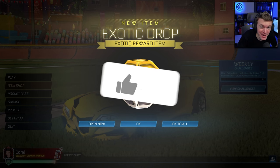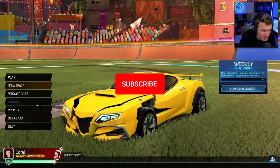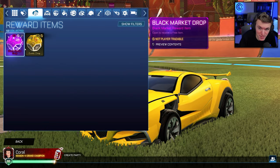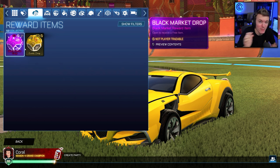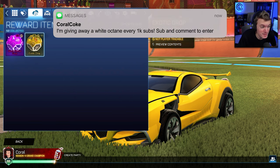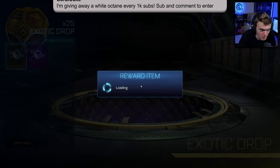Hello everyone, welcome back to another video. Today we're doing another Rocket League drop opening — this time 25 exotic drops and 25 black market drops. We have Sonic here as well. Before we get into that, I want to remind you that every thousand subs on this channel we give away a Titanium White Octane. All you have to do to enter is subscribe and comment something down below.